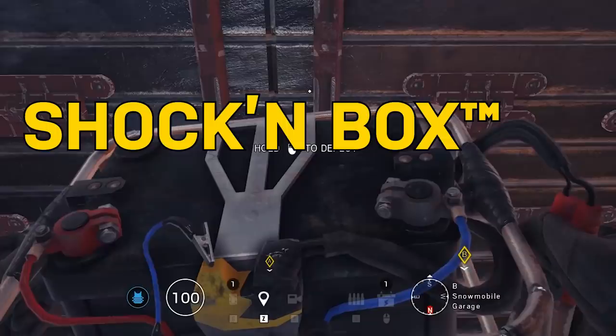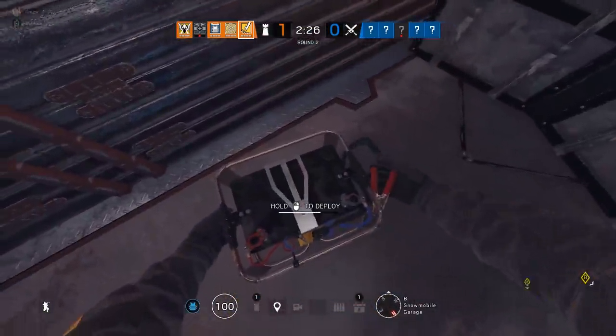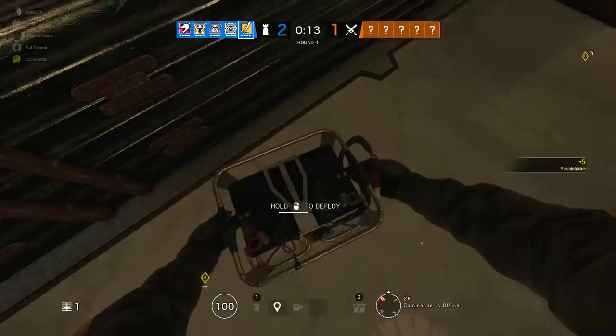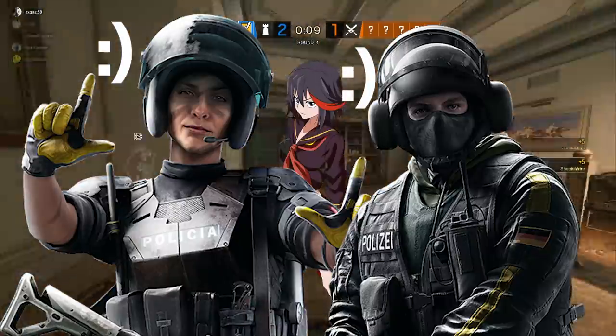Bandit's gadget is the shockin' box. He carries four of them and they can be set on reinforced walls to prevent hard breachers from destroying them. He can also place these boxes on deployable shields and barbed wire, which can deny drones and shield operators. He can also place his box on a mirrored wall to keep it from getting blown by Hibana's pellets.